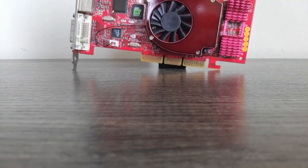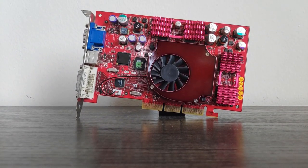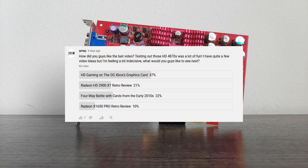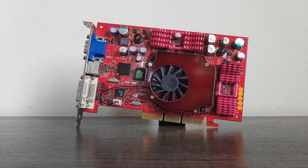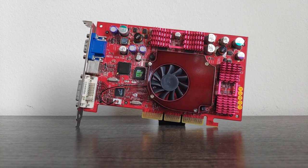Around 6 months ago I tested the nearly exact graphics card equivalent to the original Xbox's GPU, the Nvidia GeForce 4 TI4200. After making that video, something I and a few other people wondered is how the card would hold up in some HD gaming. After all, the original Xbox did receive some ports for games in HD. So in this video we're really going to put this thing through its paces and see how well the original Xbox's GPU games in glorious HD.